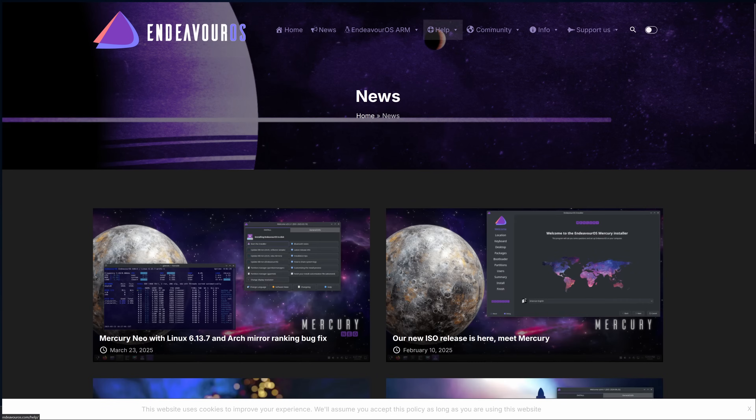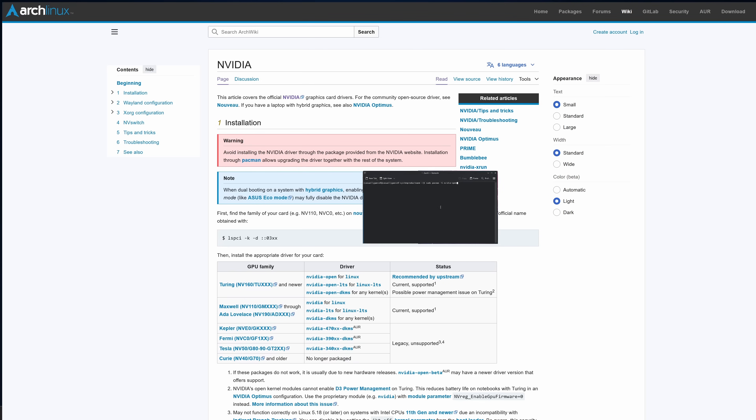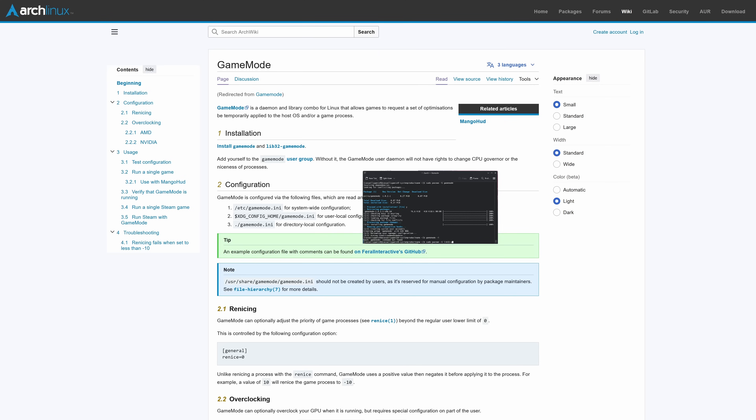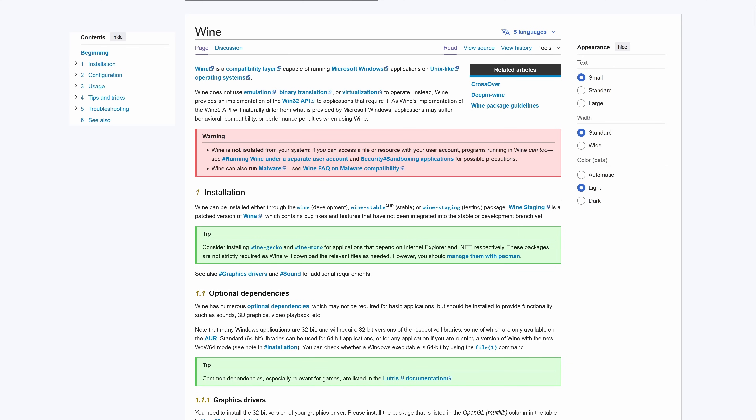As Endeavor OS doesn't have any documentation on how to set it up for gaming, I had to search online. Using the Arch Linux Wiki, I made sure I had the correct NVIDIA drivers installed. I checked that AMD microcode was installed by default, and it was. I then moved to installing gamemode and added my user to the gamemode user group. To verify it worked, I ran 'gamemoded -t' to test if it was set properly. After that, I proceeded to install Wine Staging.